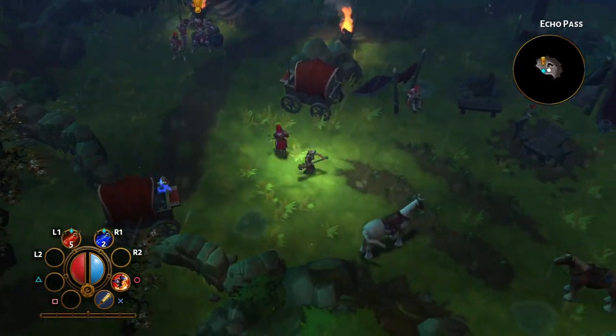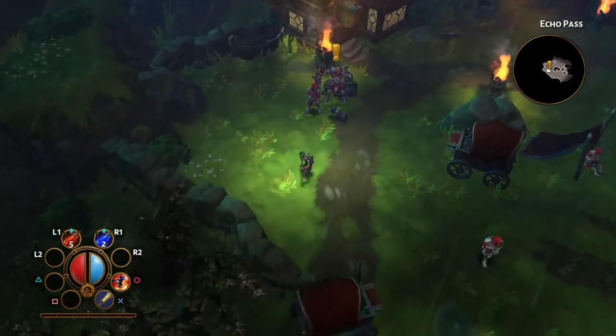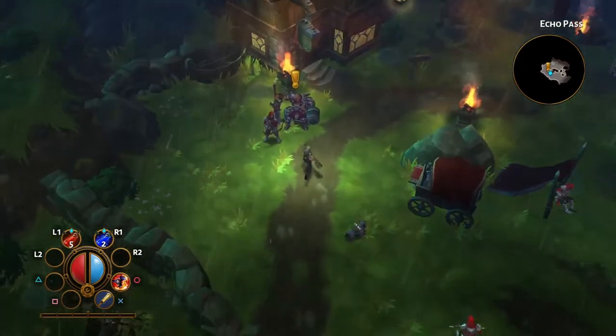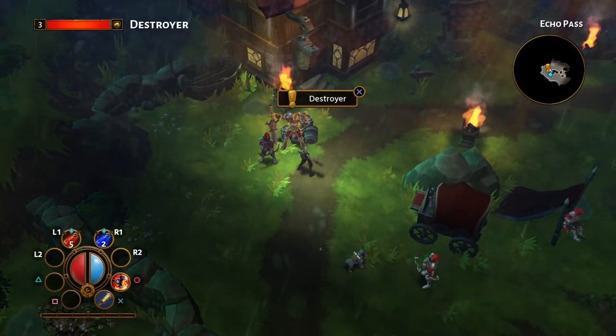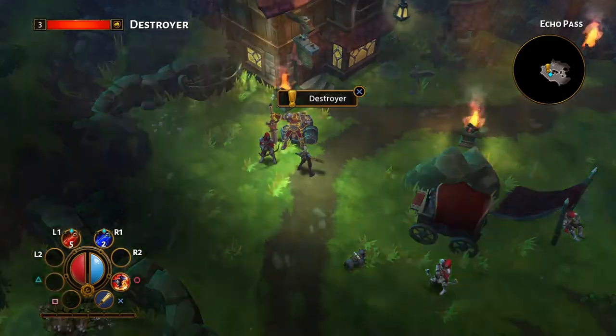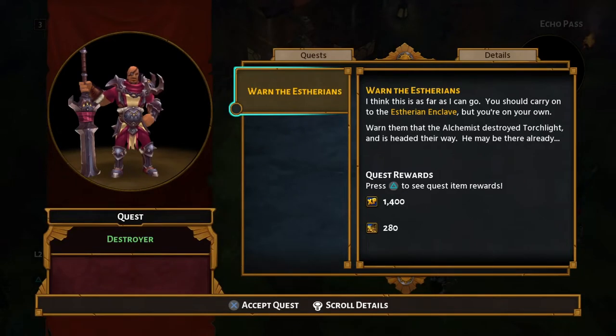So what is Torchlight 2? Well, as you can probably see from what's happening on screen, Torchlight 2 is an action RPG in the vein of a very colourful Diablo. The reason for that is quite simply it was developed by some of the original development team from Diablo.